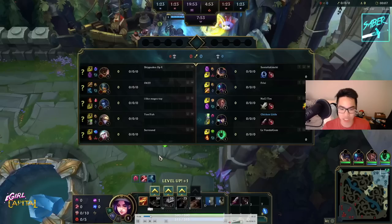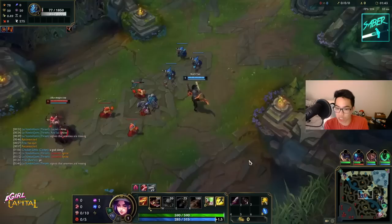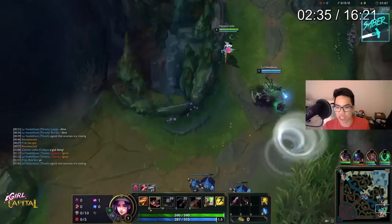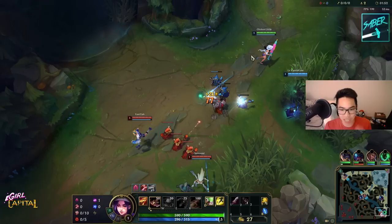Fast-forwarding to the laning phase — you can see we are leashing blue. Unfortunately Rek'Sai wanted us to leash, but we'd prefer not to leash so we can get bot priority. If we can push them in we can fish for hook under tower and prevent them from trading on minions. When it comes to matchups, the basic timing to look for is when they last hit minions. Here Thresh is hooking at a strange time — you want to look for a hook on last hit.